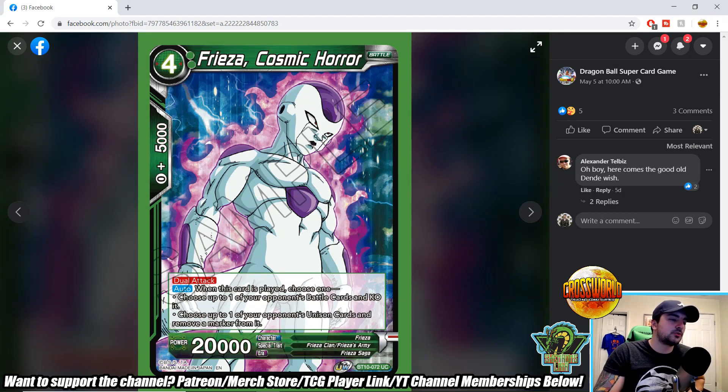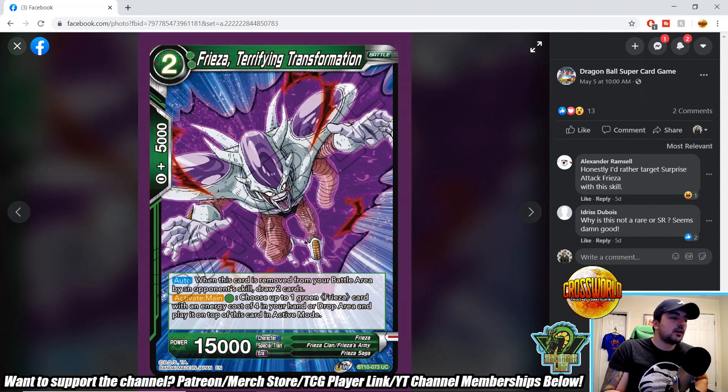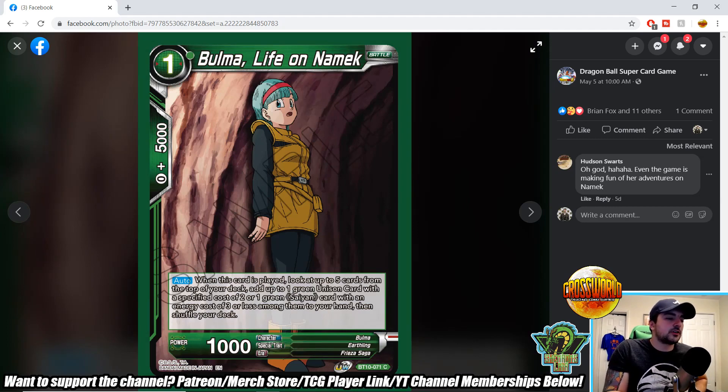Frieza Cosmic Horror — uncommon, four-drop 20k dual attack. When this card's played, choose one: either KO one of your opponent's battle cards, or remove a marker from one of your opponent's unison cards. With Dende Wish you can play four-drop Freezas for either two or zero energy, so this is a free or two-energy removal piece with dual attack. Next, Frieza Terrifying Transformation — auto: if this card is removed from your battle area by an opponent's skill, draw two cards. Activate main: pay a green, choose a green Frieza with energy cost of four and play it on top of this card in active mode. It's a two-drop 15k, letting you cheat out a four-drop Frieza for one energy next turn.